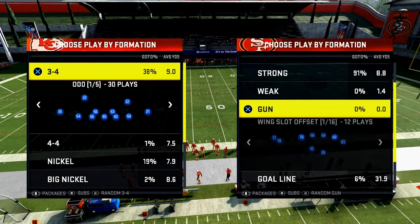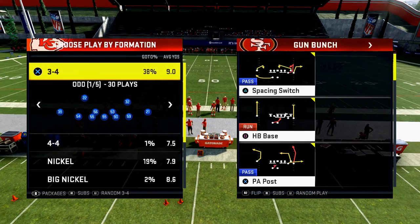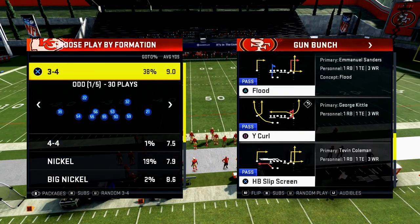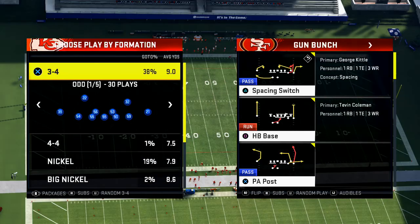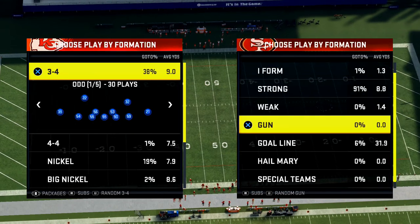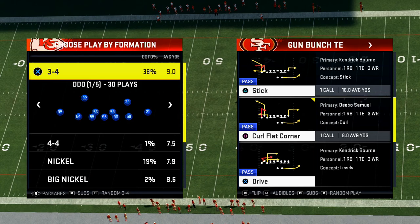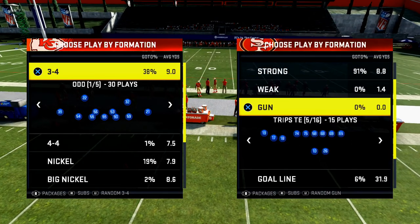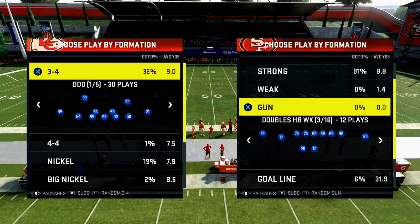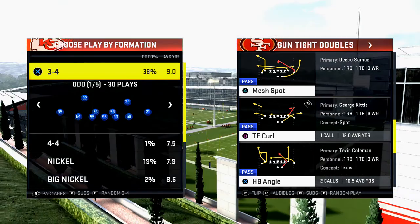So most of you are probably in a similar boat to me — when someone runs a corner route this year, it is really, really difficult to stop. It's also interesting because there's a lot of different types of corner routes: standard corner routes that are a little bit longer, sharp corner routes, and deep corner routes. And depending on who you face with escape artists, it's really difficult to stop corner routes from a compressed set.